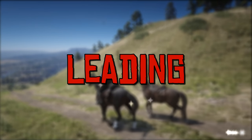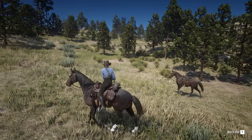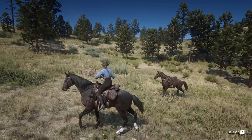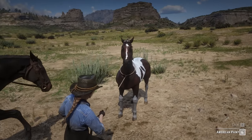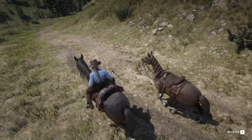You can lead another horse using the lasso. If you have a tamed horse and wish to feel like a real cowboy, you can ride your saddle horse and then lasso the other one. You won't lose stamina like you do on the ground, so you can traverse the land with your trusty steed in tow.